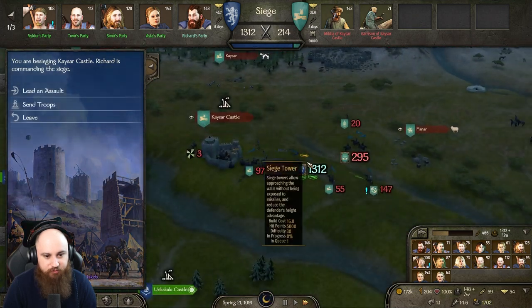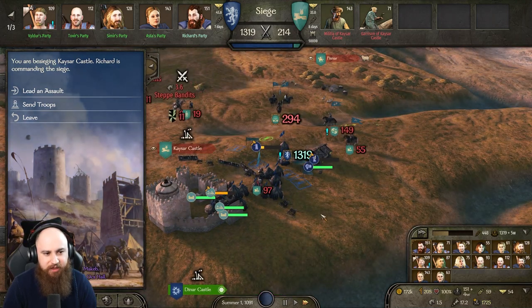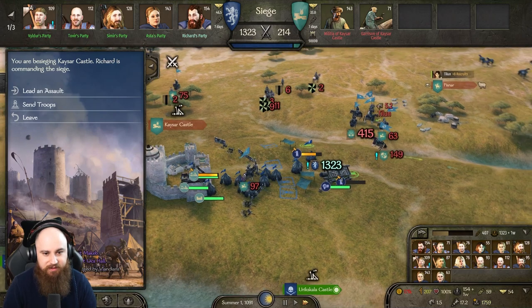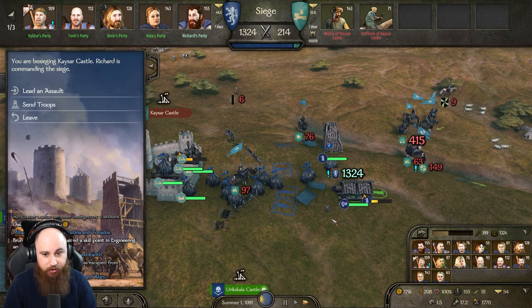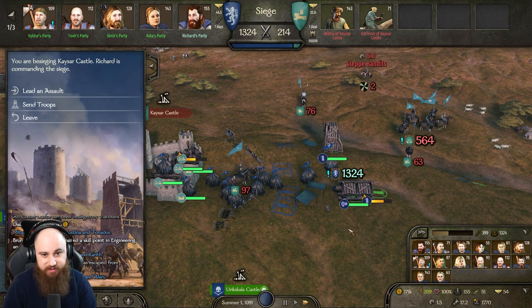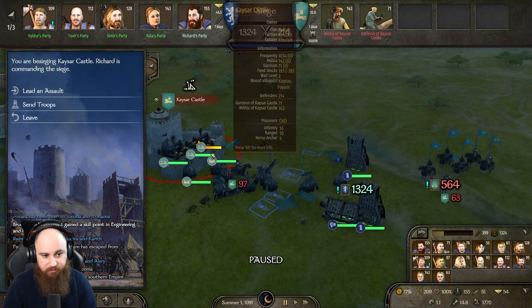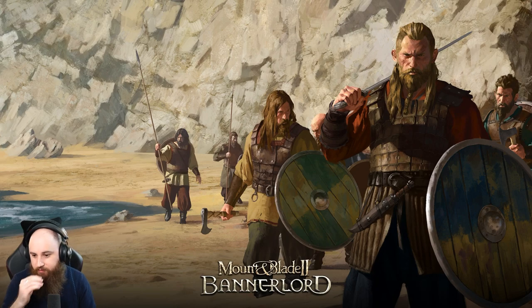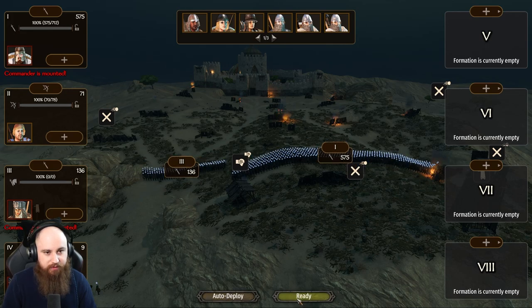I'm hoping they don't have enough troops to challenge us — they shouldn't have an army over a thousand strength. They could probably have us with an army of about seven or eight hundred. They are gathering an army together though. One more tower and we go — 564. They are gathering, they're thinking about it. Attack!